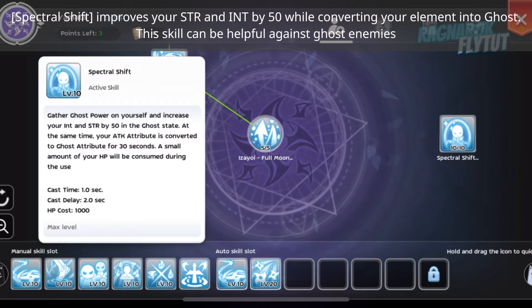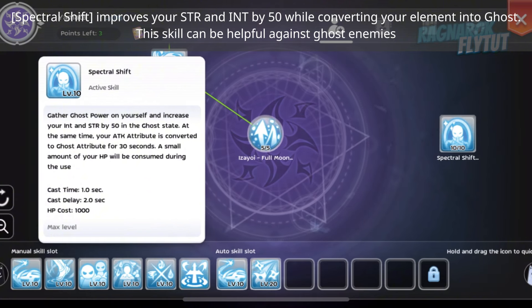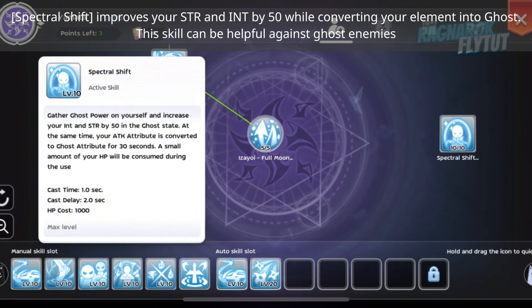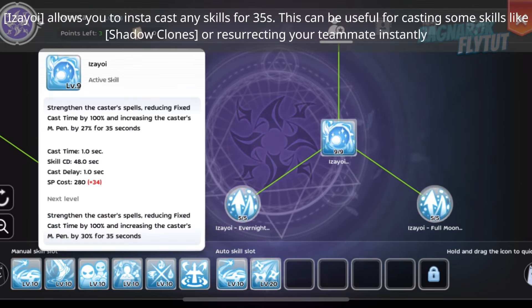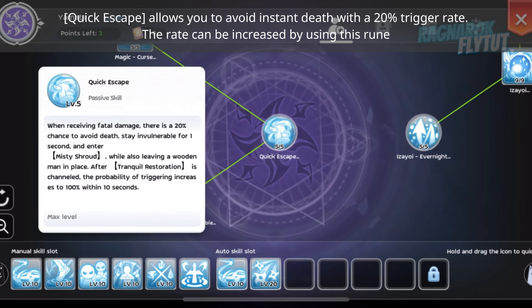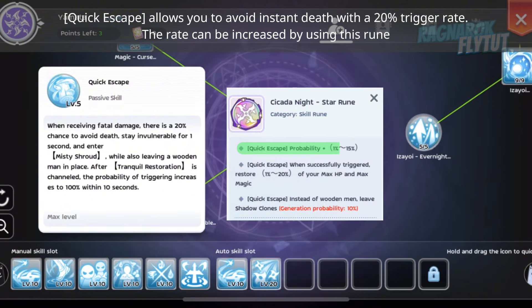Spectral Shift improves your Strength and Intelligence by 50 while converting your element into Ghost. This skill is helpful against ghost enemies. Izai Yoi allows you to insta-cast any skill for 35 seconds, useful for casting Shadow Clones or resurrecting teammates instantly. Quick Escape allows you to avoid instant death with a 20% trigger rate, which can be increased with this rune.